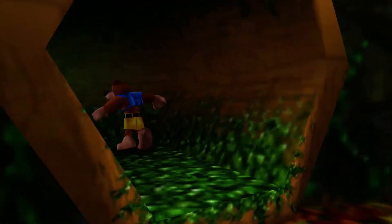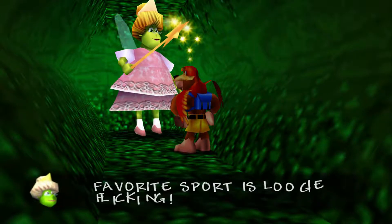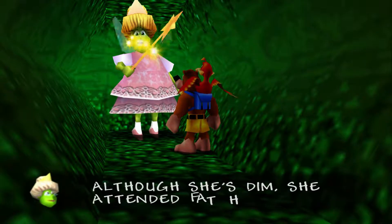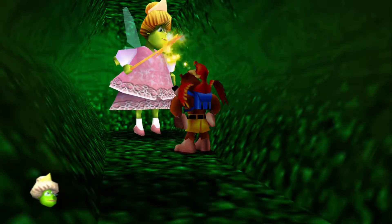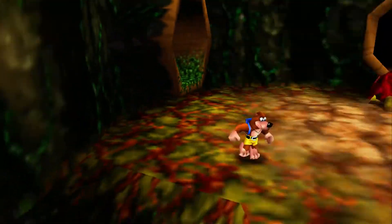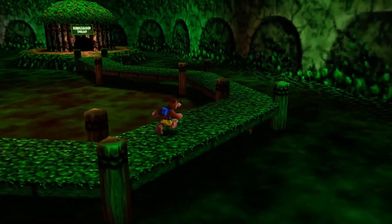We can't get the boots in the other area, so we're going to go through here and talk to Brentilda. My fat old sister's favorite sport is loogie flicking — that's gross. Although she's dim, she attended Fat Hag High. And last but not least, Gruntilda's party trick is eating a bucket of beans. Well, that's not terrible I guess. There's a gold feather hidden under there but we're not going to worry about that.